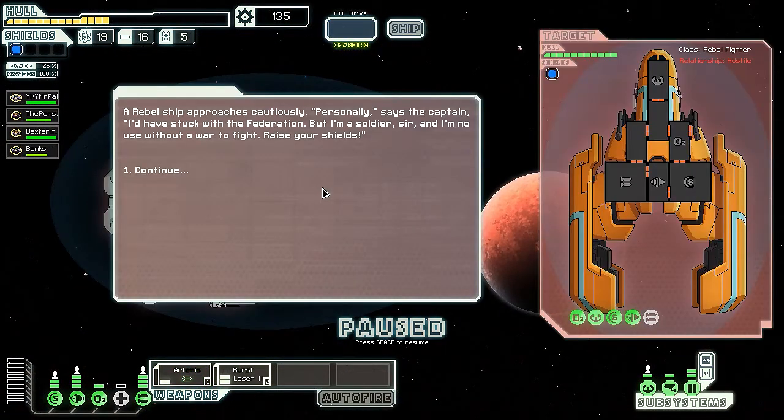A rebel ship approaches cautiously. The captain says he'd have stuck with the Federation but he's a soldier and no use without a war to fight - raise your shields. It's kind of like Metal Gear Solid, you know, soldiers without borders. They need war - that's what happened with Big Boss, he needed a place to take over. What happens after you stop being a soldier? Not much anyway.